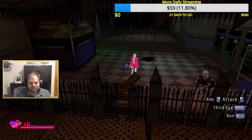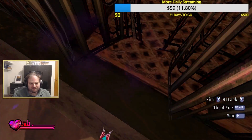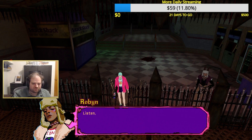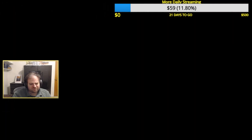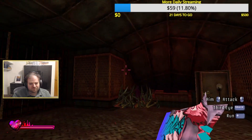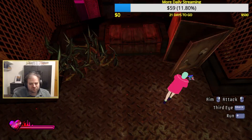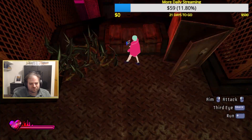And now we turn to Sorry We're Closed. This is a survival horror throwback to the PlayStation 2 era, with fixed cameras, stationary shooting, and lots of horror. One night we are awoken by a strange demon who is looking for love and connection, who curses us with a mysterious third eye. And from there we find ourselves trapped in strange dimensions where monsters are going to try and kill us.